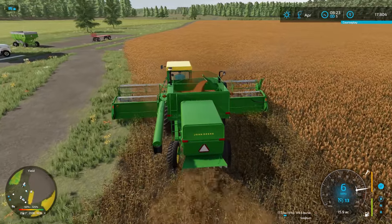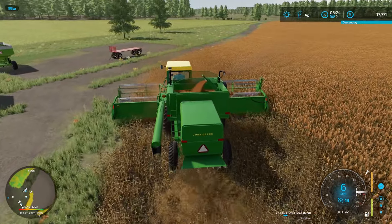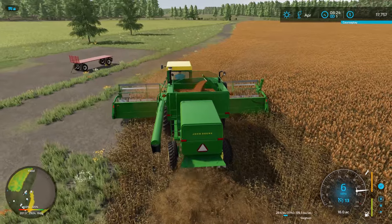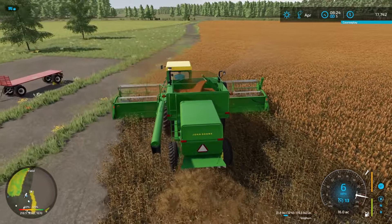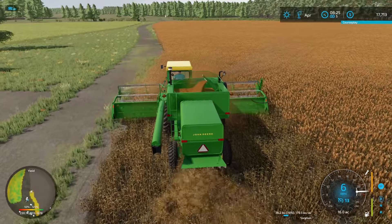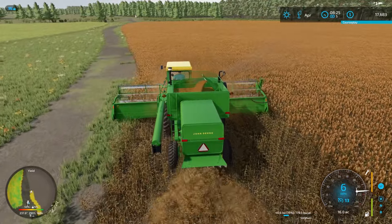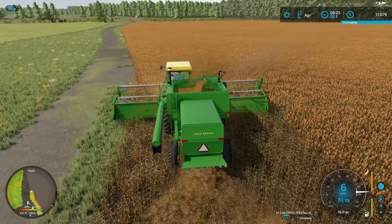First time on this field. This is our newest addition to the family here, to the farm. Getting 179 bushels per acre right now. Yellow yield, not the best, but we know the soil type wasn't the best around here for us. This should be a pretty good harvest here. This is our biggest field. Then we got our other big field way behind us that we got to harvest some sorghum in too.